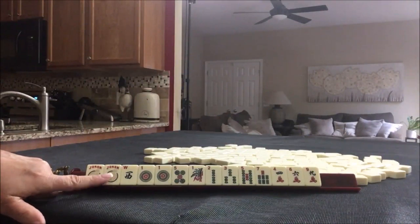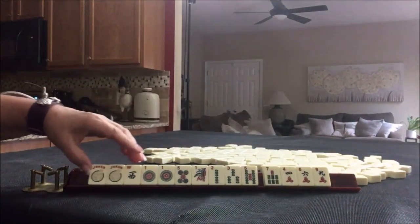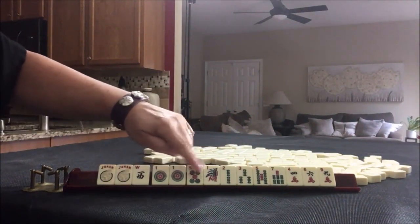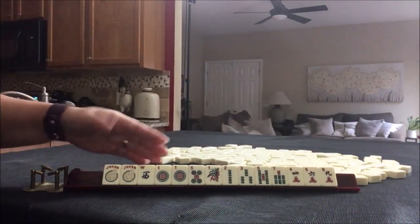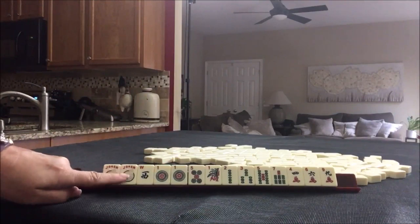For pull 2 we have jokers and we're the dealer — 14 tiles. We have jokers, a west, pair ones, 5, 1, 2, 3, 5, 7, 4, 6, 9. There's a multiple. So what would you play for pull 2?